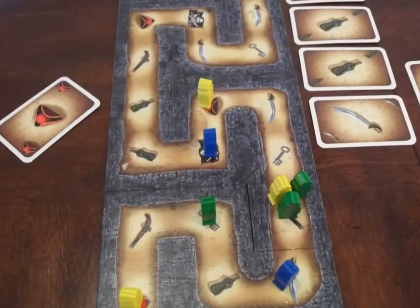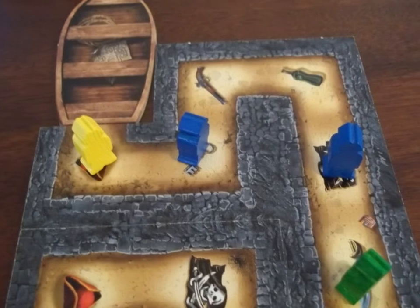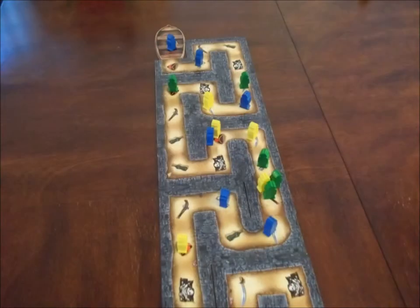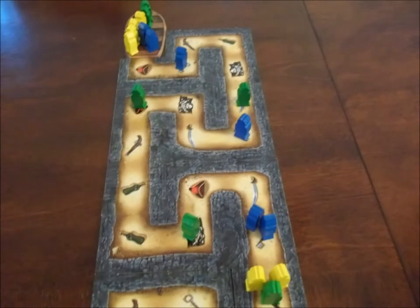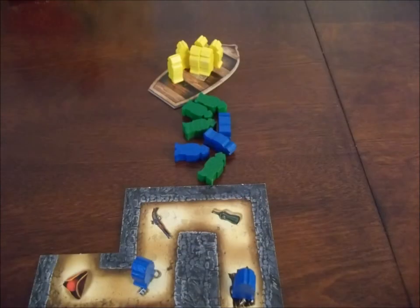They play the hat card they just gained, sending another pirate forward. If there are no open spaces of the symbol you played for your pirate to move onto before the boat, that pirate goes onto the boat. Play continues like this, players leapfrogging each other, moving forward and backward until one captain has his entire crew on the escape boat. That captain is the winner.